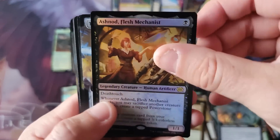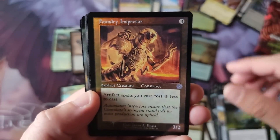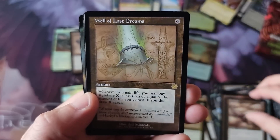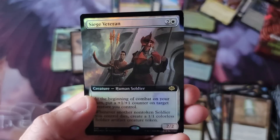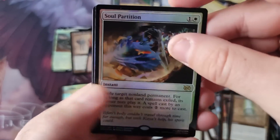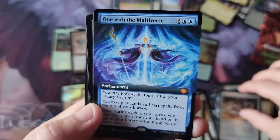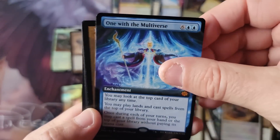Mindbreaker, Devastation Inspector — those cards always scare me, man. Because if you don't deal with them within a turn or two, that's it, the game's done. Well of Lost Dreams, Sonic Spy, and a Siege Veteran. Two packs left — I can't tell if these are considered good or bad. I'm sure the comment section will light up and say the patron got crushed or did good. It feels normal to me. One with the Multiverse — that's an eight-drop — and a little cliche on the name. Mishra's Eminent One — very cool.